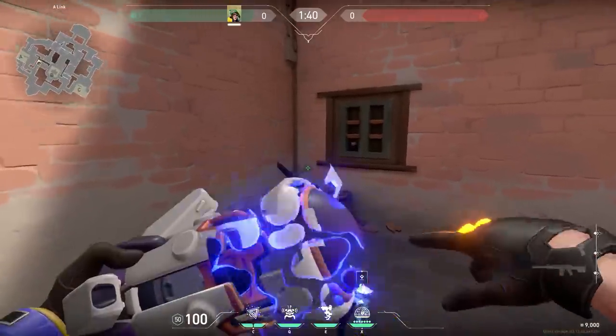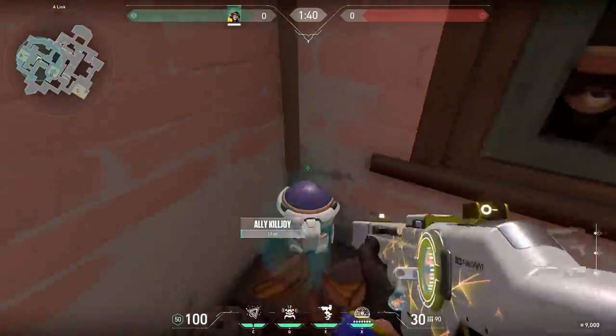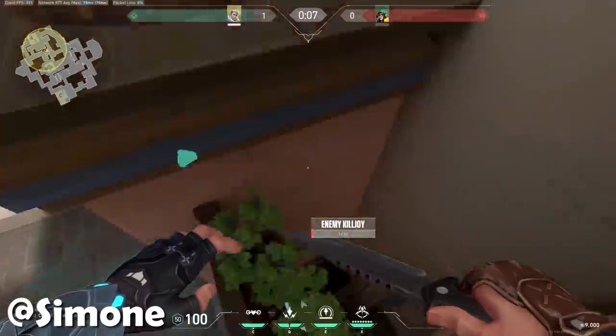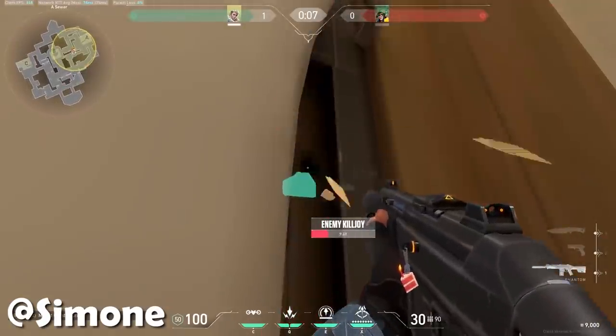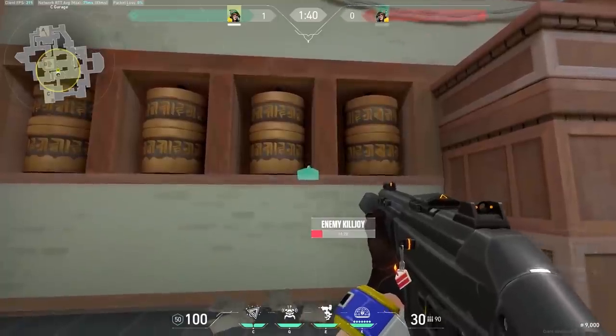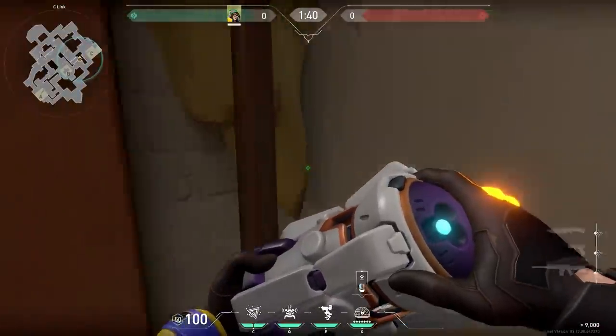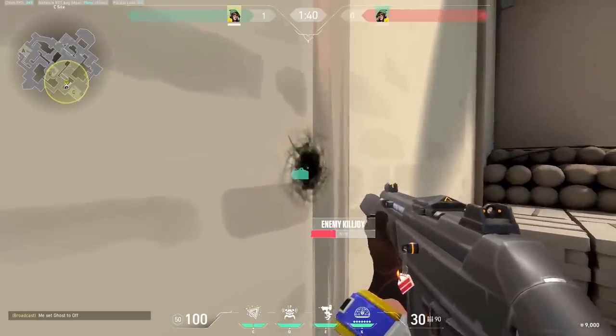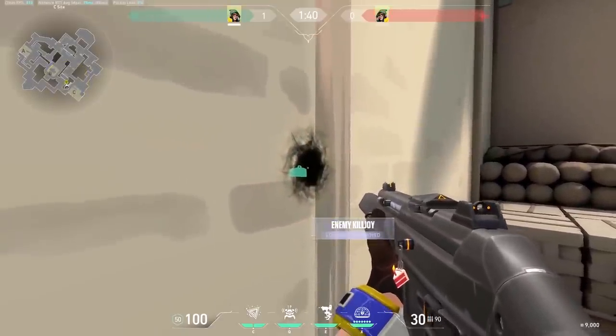Let's continue with some nice wallbang spots Simone sent in. On Haven, a lot of Killjoys are placing their ultimate over here, but did you know that you can wallbang through short? And this is not the only one — you can wallbang through garage towards mid. And when Killjoy plants her ultimate over here, you can even wallbang through the small wood in the wall. One tip: ping the spike first and then easy peasy.